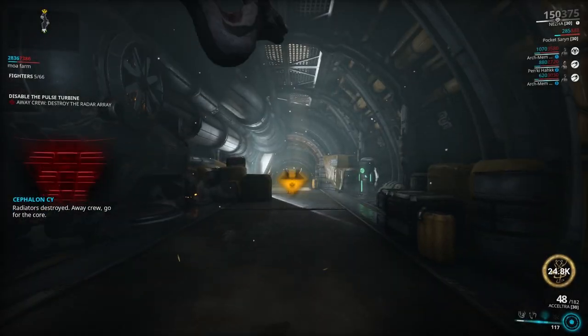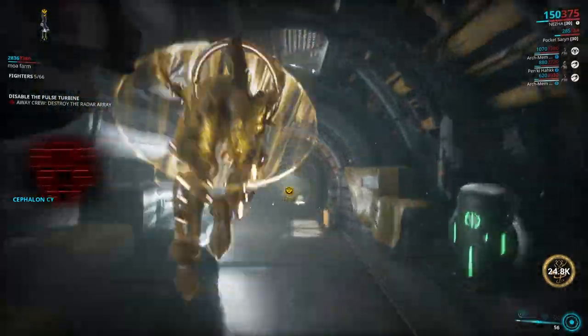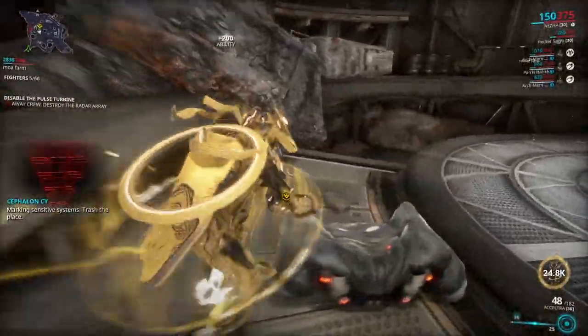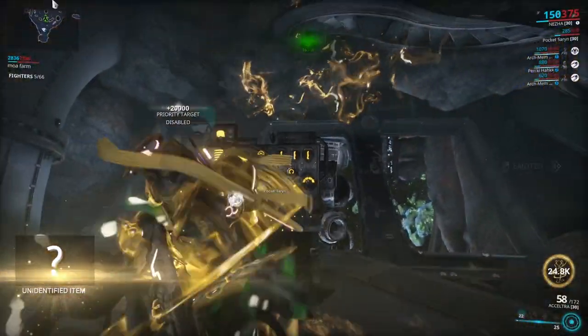If you're wondering what the Rotation A caches are, these are the rewards you obtain from completing objectives at a point of interest. For example, at Flexa, disabling a pulse turbine will grant you a Rotation A cache reward.